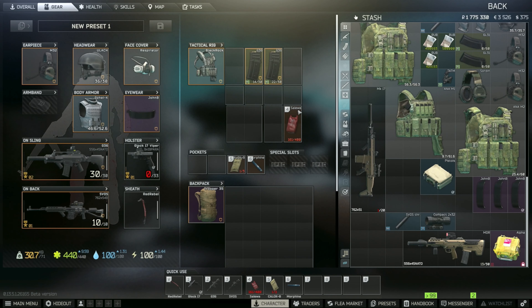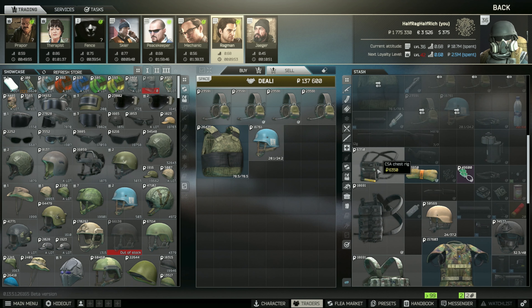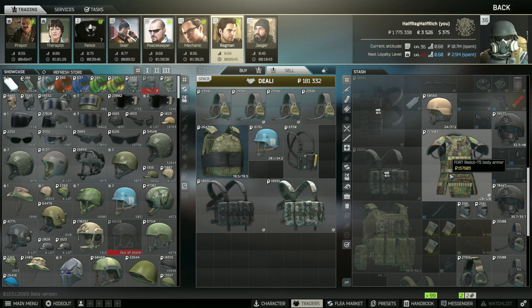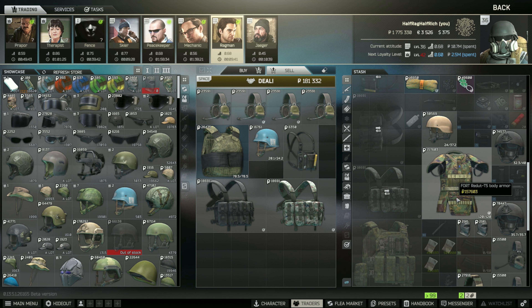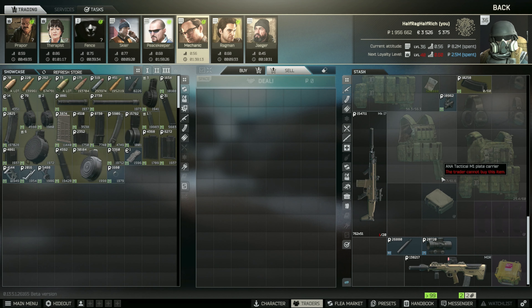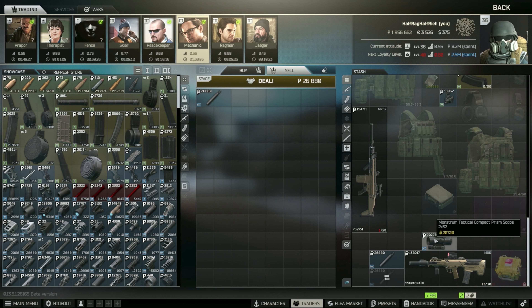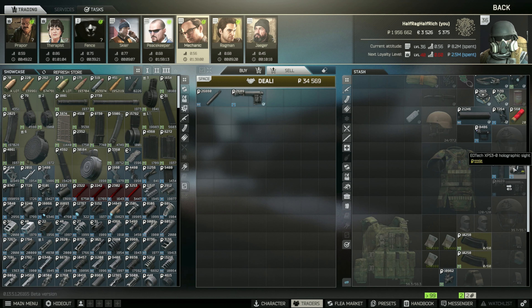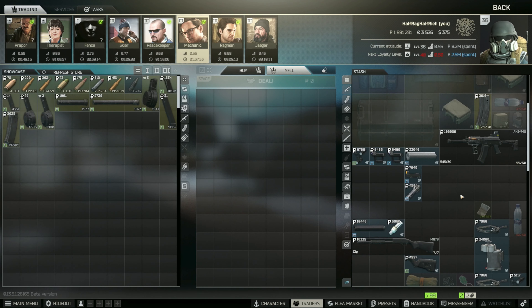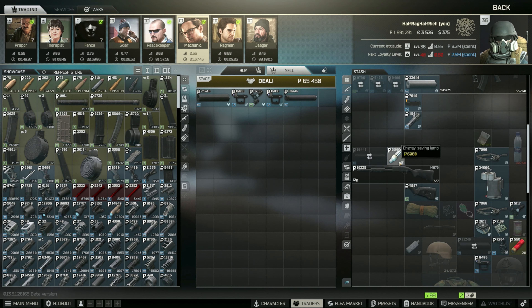39,000 on that one. Let's go over to Ragman next - sell all the things we don't need. We're not going to use the contexts any time soon, sell those, get rid of all those. I think I'm gonna hold on to these armors - I've never really used them but they'll probably become useful at some point. Mechanic, let's take a look at you. I'm gonna hold on to the suppressor - I have two of them, so I can sell one. I'll hold on to the Gemtech but it may sell better on the flea market - no it doesn't, so we'll get rid of it.